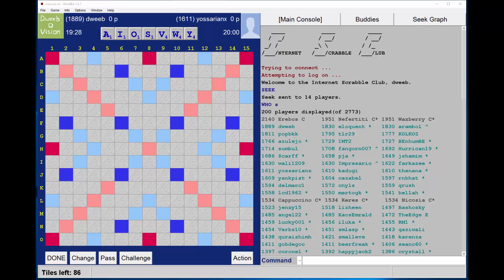It's me to go first. I do not have a bingo and I have some high scoring, non-bingo-y tiles and I'd like to play all of them, even though I'm keeping a slightly vowel heavy rack leave. 26 points.